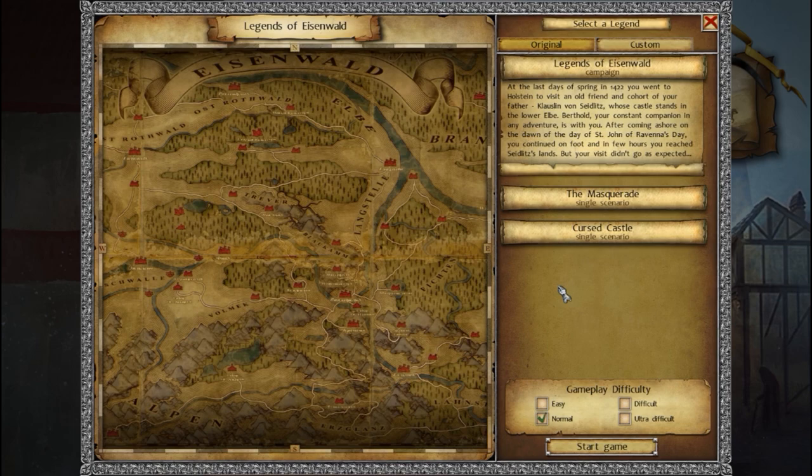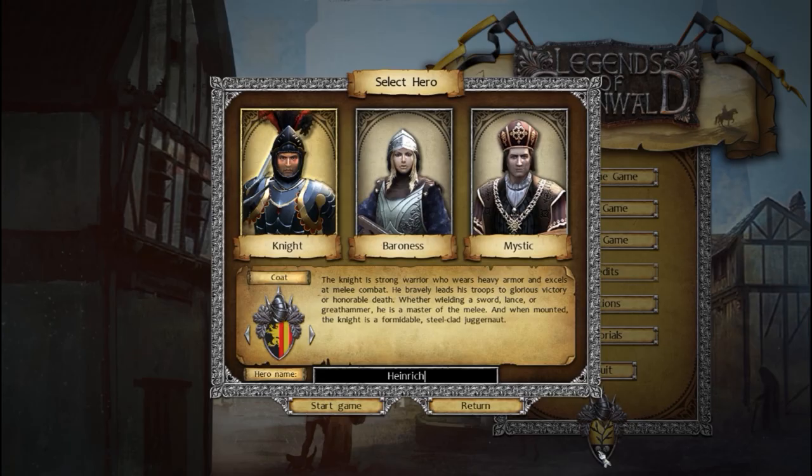At the last days of spring in 1422, you went to Holstein to visit an old friend and cohort of your father, Klauslin von Zeitlitz, whose castle stands in the Lower Elbe. Berthold, your constant companion in any adventure, is with you. After coming ashore on the dawn of the day of St. John on Ravenna's Day, you continued on foot and in a few hours reached Zeitlitz's lands. But your visit didn't go as expected. We have three character archetypes: a ranged character, a classic knight, and a caster.